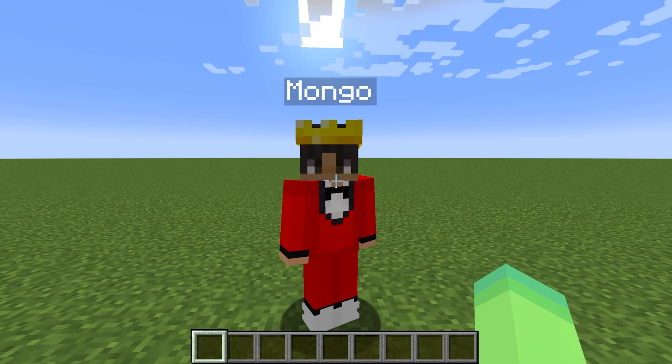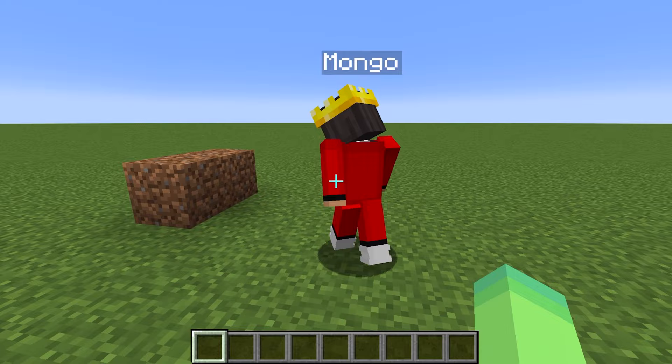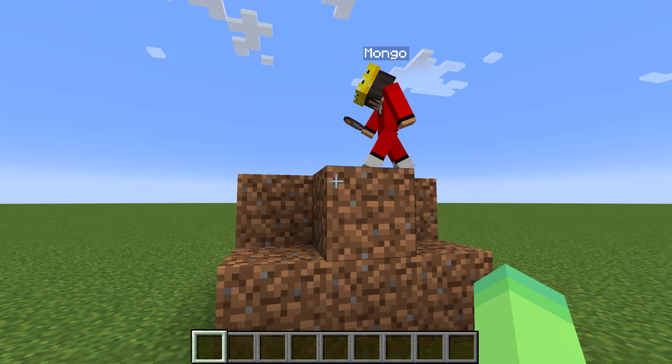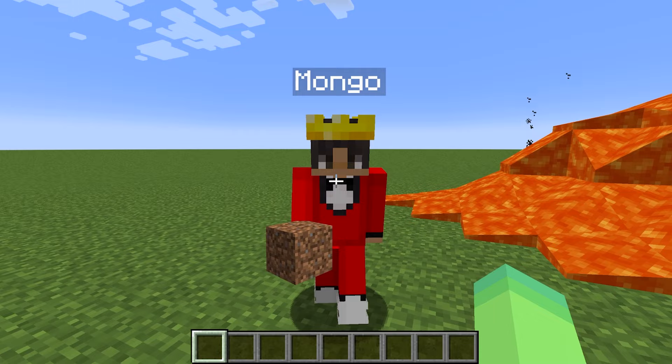Today, Mongo, I challenge you to a volcano house build battle! That's super easy. Look, Wudo, I can build a volcano right now. Check it out — this one looks super cool and it has lava at the top. Mongo, is this supposed to be your volcano? This looks like a giant mound of lava pulp.